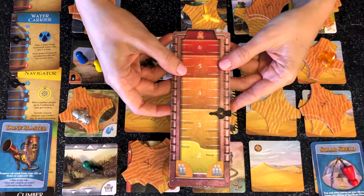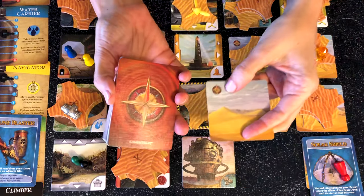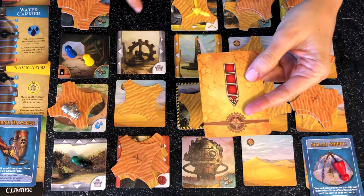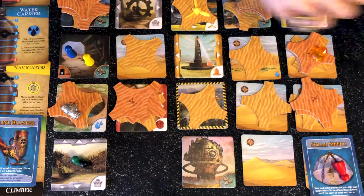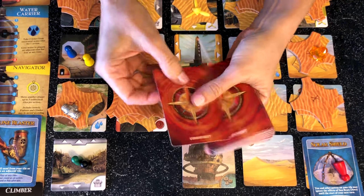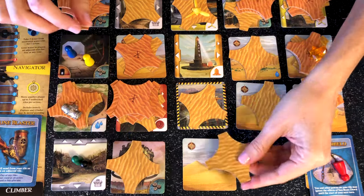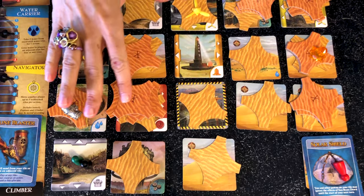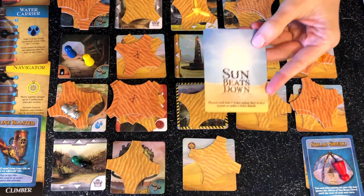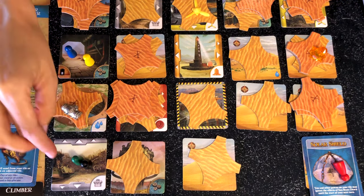After a player is done with all four actions, it's time for the storm to move. Draw the number of cards shown on the storm meter — in this case it's three. Make sure the compass on the card and the compass on the tiles are facing the same direction. The first card moves the storm three spaces, placing a sand tile each time you move it. The second card moves the storm again, and again we place sand — a lot of sand after a while, and that's where the archaeologist comes in handy. The third storm card is sun beats down, meaning all players not in a tunnel or under a solar shield lose one point of water.